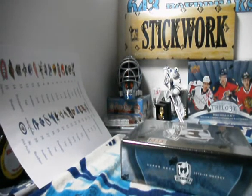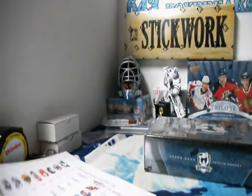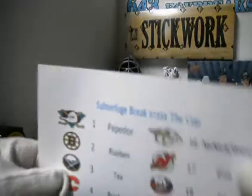Alright guys, here we go again. Sub-A-Feed's box break number 1555. Cup. Tin. Tex wanted some cups, so I got a box for him, and he got some teams, so it worked out well.